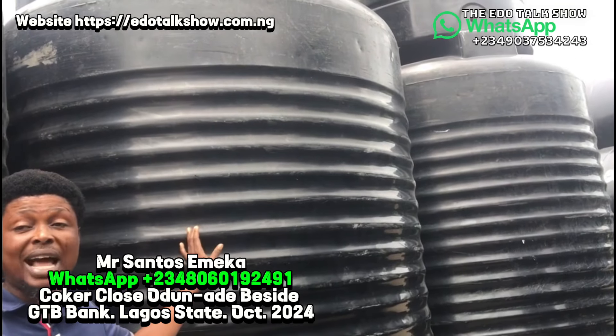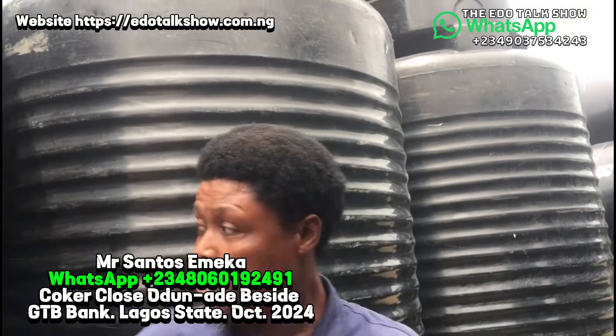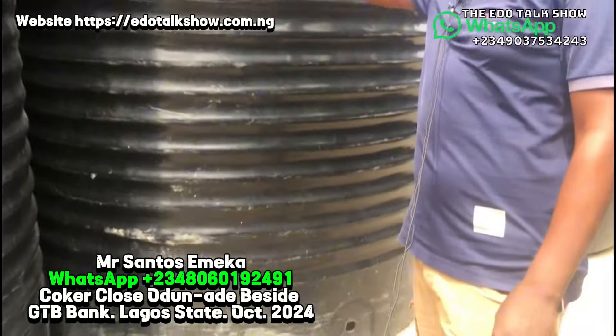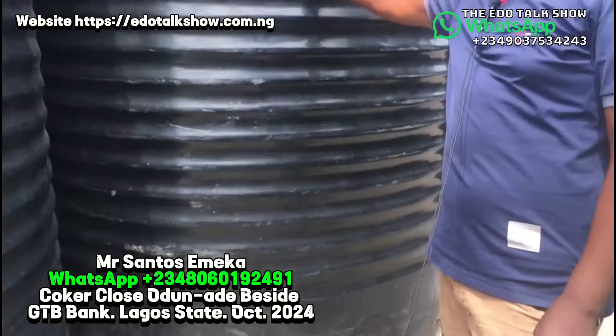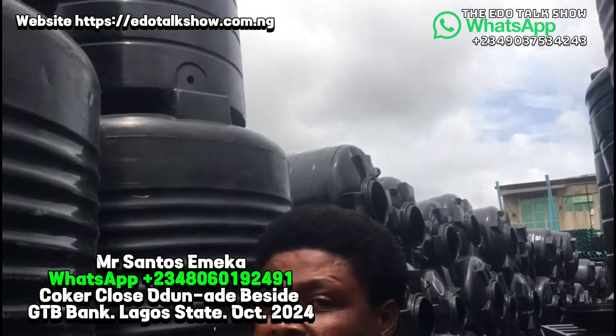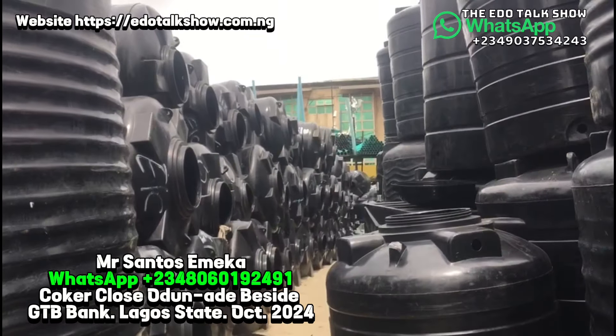They almost have the same height and size, but the width is different. So the ten thousand liters is one million one hundred thousand, while this one — seven thousand five hundred — is 880,000. So all these ones are the storage product range.